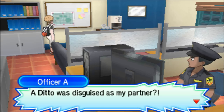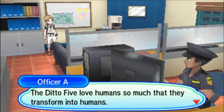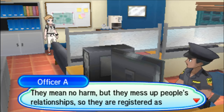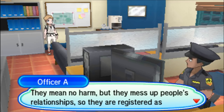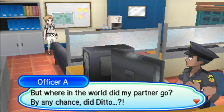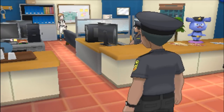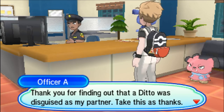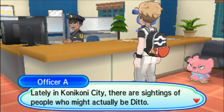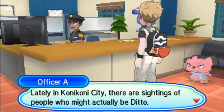A Ditto was disguised as my partner. The Ditto Five loves humans so much that they transform into humans — they are very troublesome. They mean no harm, but they mess up people's relationships, so they registered as wanted Pokémon. Thank you for finding out that Ditto was disguised as my partner. Take this as thanks. You get a lot of money from completing this whole mini questline.